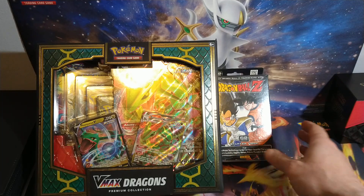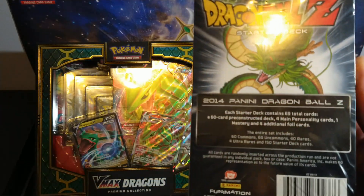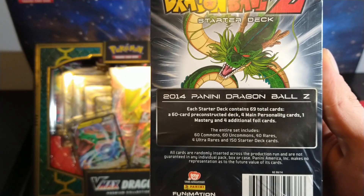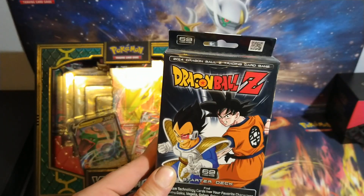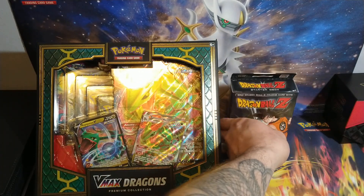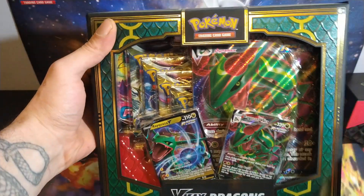And then for my Dragon Ball Z fans, I have this 2014 Panini Starter deck. On the back it says it comes with four main personality cards, one mastery, and four additional foil cards. I actually never opened one of these before so everything is going to be new to me, and new to you as well. I guess that'll be cool to look at. But let me get these packs out of this box and I'll show you everything that comes inside.